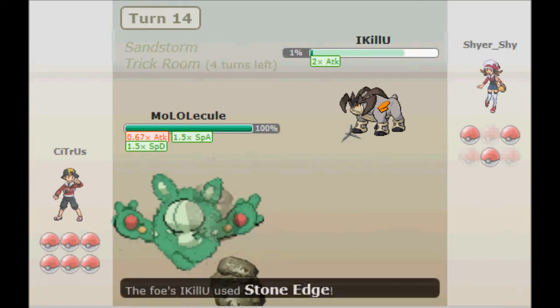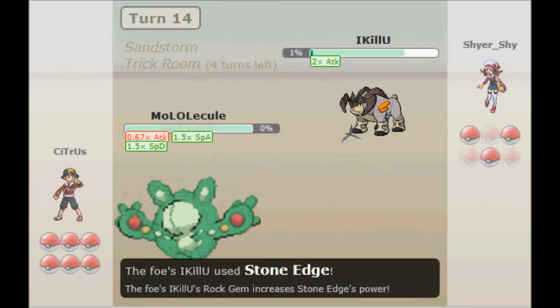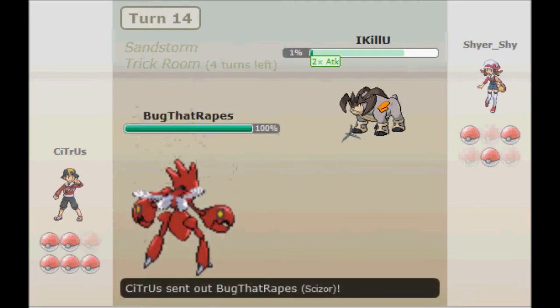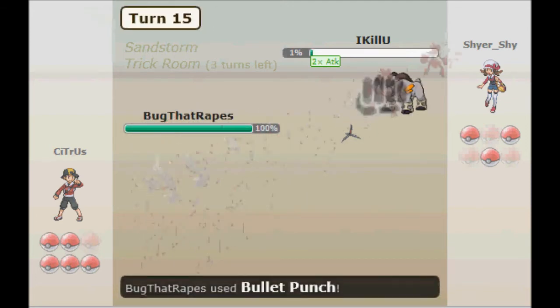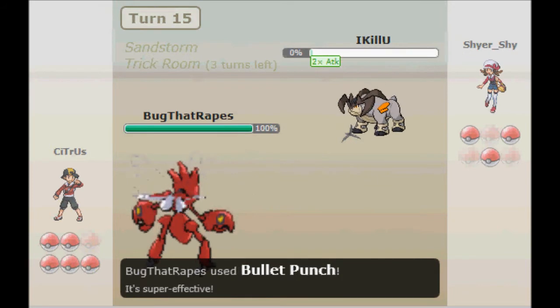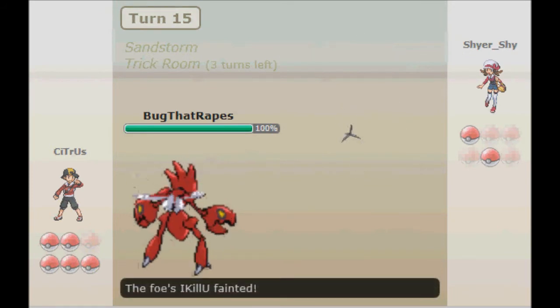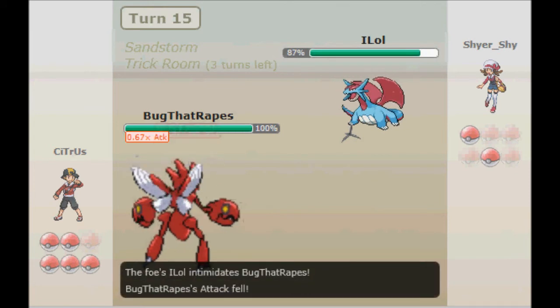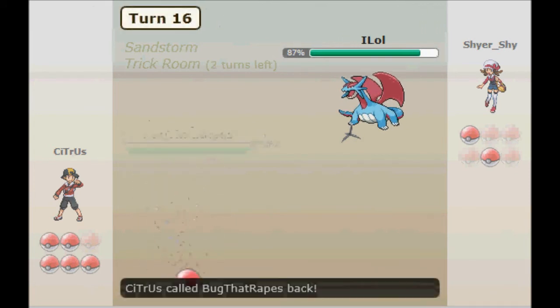Here I set up Trick Room again as he sets up Swords Dance, which is kind of weird. I think holding Rock Gem, he should have just gone straight for Stone Edge — that way he might have been able to faint my Reuniclus without taking damage. But here I go with Bullet Punch just to finish him off with my Scizor, as he takes out my Reuniclus.